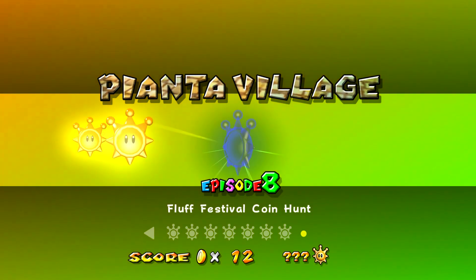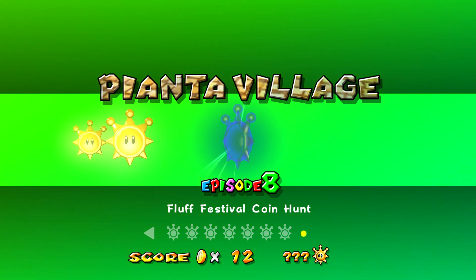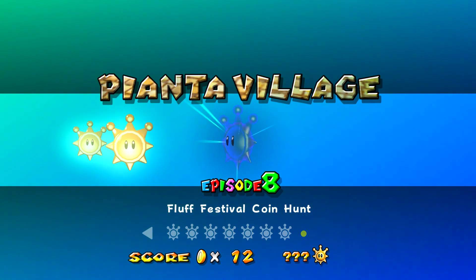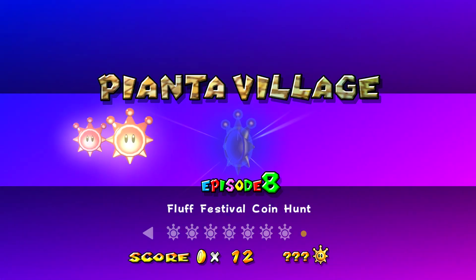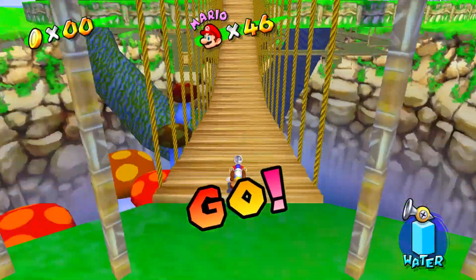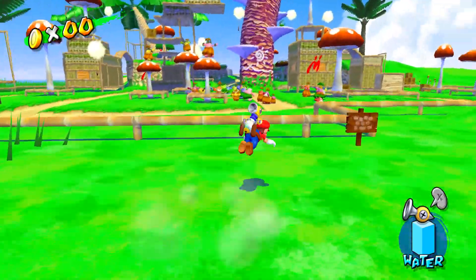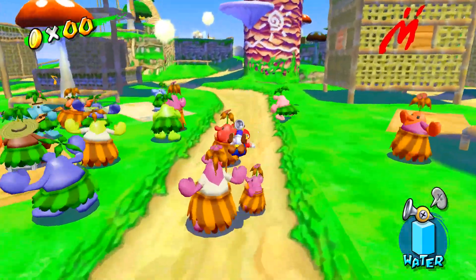You may have realized that there is only one secret level here, and we did not get a ninth shine before blue coins and hundred coins. That is because the ninth shine sprite can only be obtained in episode eight. We're not going to be exploring or talking to people here, because it's pretty obvious that there is an event going on, and we're going to be coming back to do episode eight of every level all at once later.